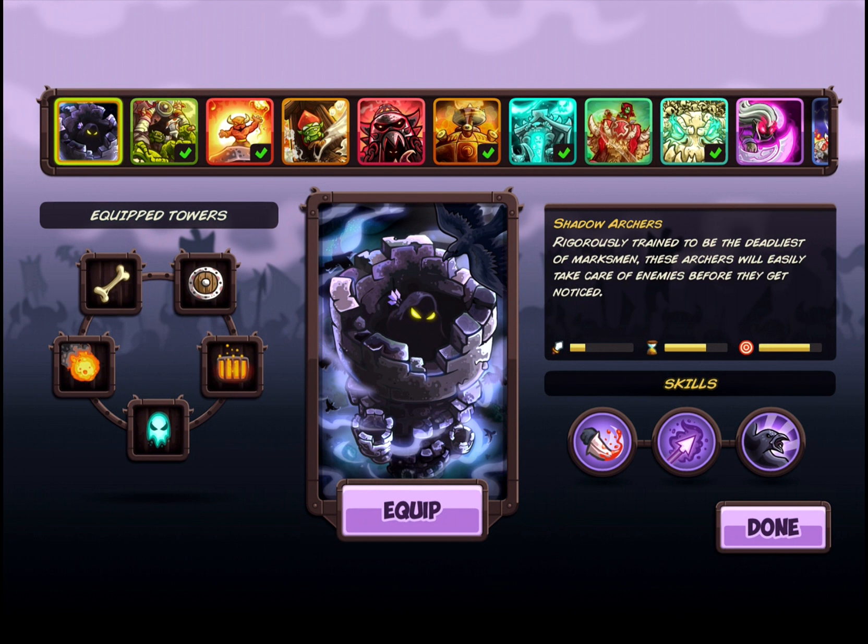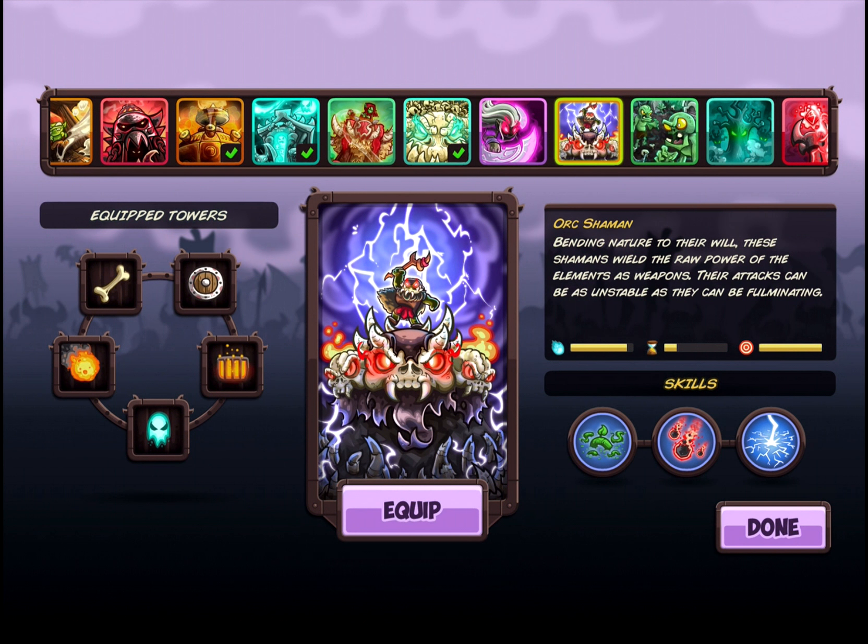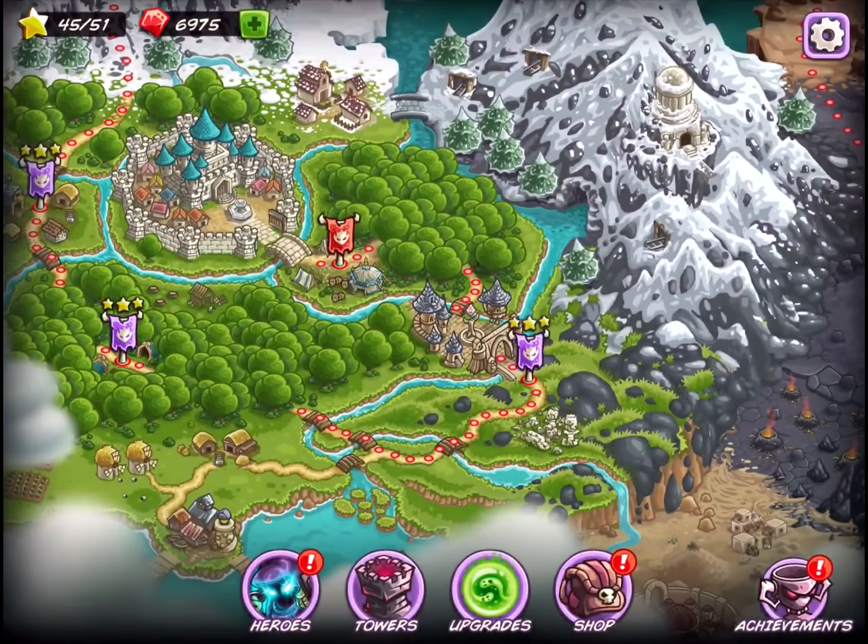We do have this new tower over here — this is the Orc Shaman, bending nature to the will. These shamans wield the raw power of the elements as weapons. Their attacks can be as unstable as they can be fulminating. Looks scary as crap, that's all I gotta say. Anyways, that's all I'm gonna have for you guys today. But if you enjoyed, I'd appreciate a like on the video. Subscribe if you haven't, and of course have a super-duper delicious day.